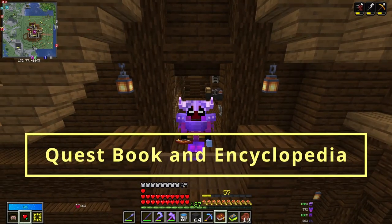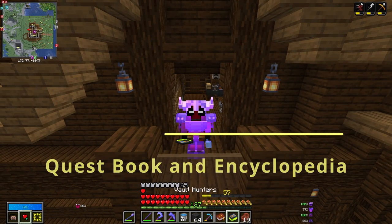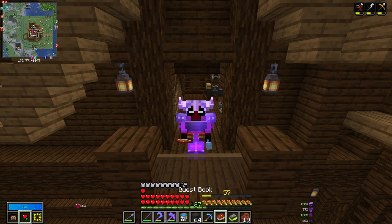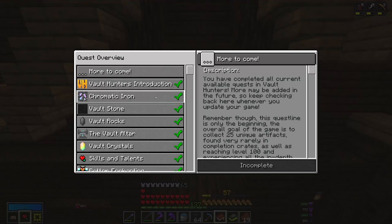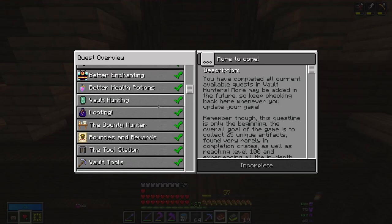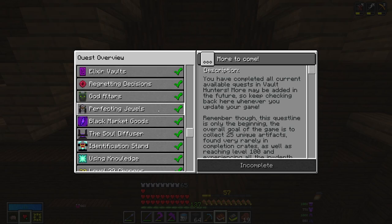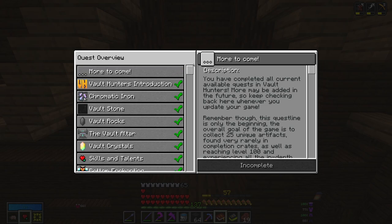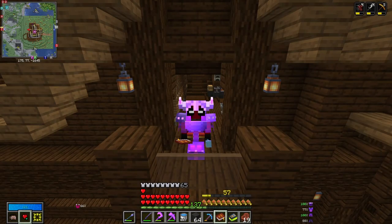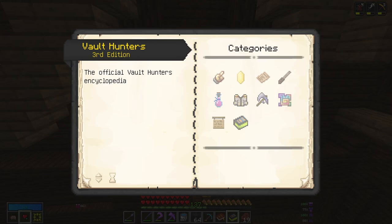The first thing you need to know about before we get too much further in is the quest book and the Vault Hunters Encyclopedia. Here at the bottom of the screen is the quest book. If you open this, it's going to help you get into more depth about everything we're going to talk about. Anytime you want to learn more about the game, you're going to go through these different quests — it's set up very well to guide you along. And over here is the Vault Hunters Encyclopedia.